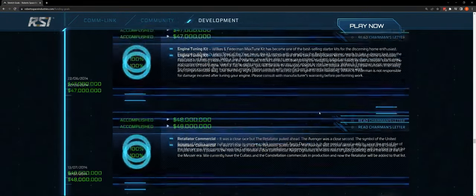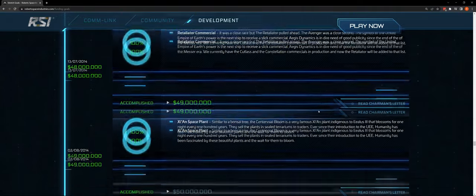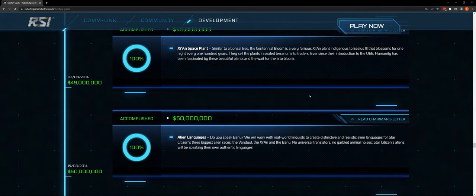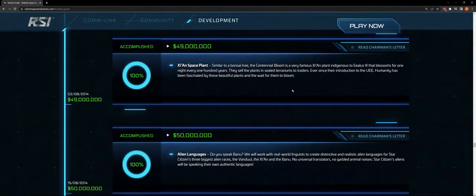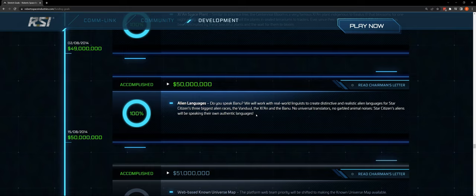Engine tuning kit — we don't really have that. At $47 and $48 million: a Retaliator commercial — there are a lot of commercials, there probably is one. The Xi'an space plant, the Centennial Bloom — some of these I'll have to dive in to see if we actually have them. Alien languages — there was a lot of work on this earlier. They brought someone on to do a lexicon of the Xi'an language. No universal translators — Star Citizen's aliens will be speaking their own authentic languages.